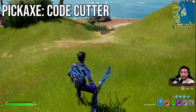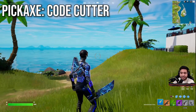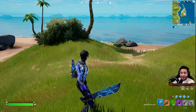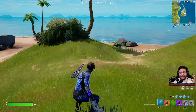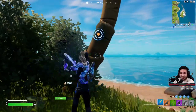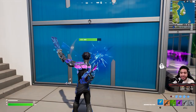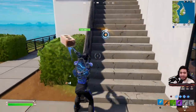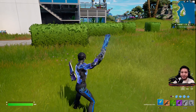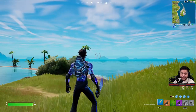Probably my favorite thing is going to be the actual pickaxe — this looks super clean. It's a sword animation. You can change the metal color, you can change the primary color — I added a blue one. You can obviously change the wrap, and you can actually change the visual effects on there. You see the blue contrail with a little bit of triangles on there, and it also changes the splash effect. So it lets you customize the contrail and the splash effect, which is so cool. This is such a big win — it really just makes it pop off even more.